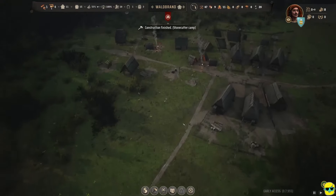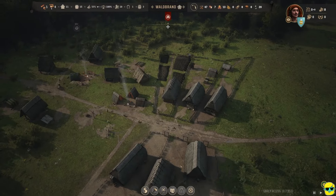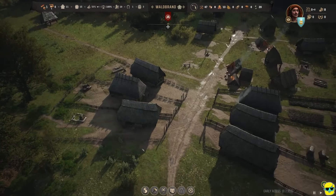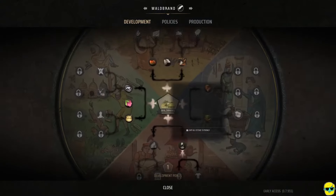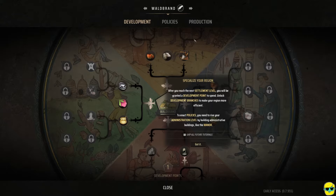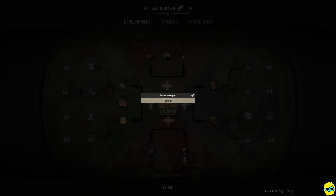They finished the stonecutter camp, which is nice — we'll get that eventually, but I'm busy with the fact that I don't have any food. I like how these people didn't get a front yard. I clicked on this because I want to rename it, and then I didn't realize there was this 'specialize your region' feature. After you reach the next settlement level, you'll be granted a development point. Unlock development branches to make your region more efficient. To enact policies you need to raise your administration level by building administrative buildings like the manor.